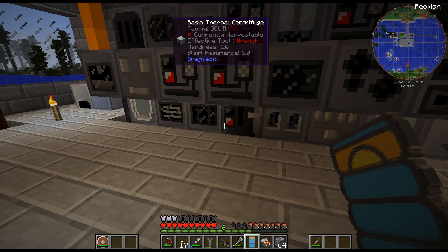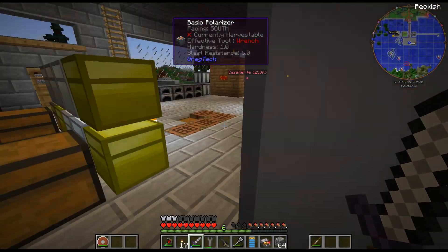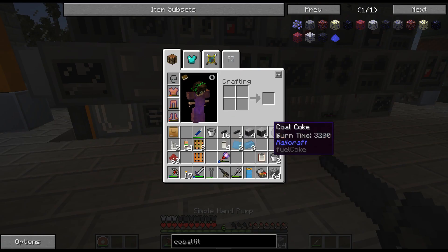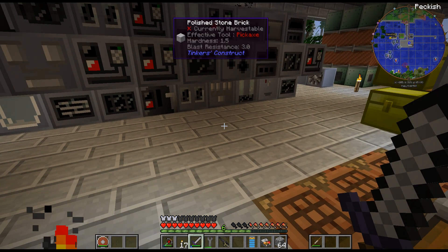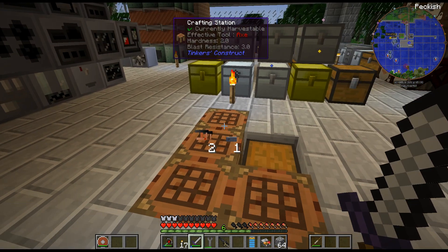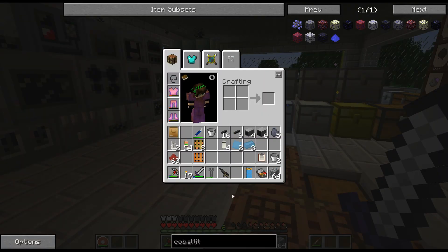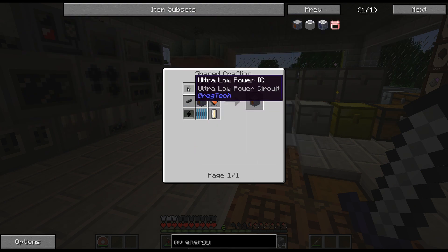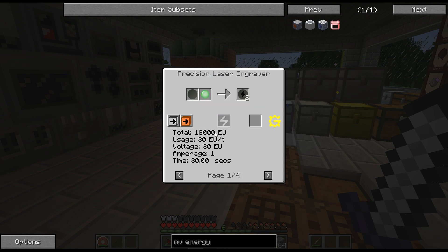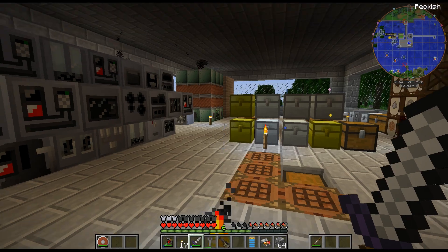As I was smelting up the redstone alloy dust, I realized this is going to take quite a long time just because I'm not producing much power. So I figured I would go ahead and craft a couple machines that I'm going to need in the future — one of them is the precision laser engraver and the other one is the cutting machine. I'm basically working towards the MV energy hatch. Instead of doing the LV one and then replacing it later, I just decided to go for the higher tier one and do it all at once.